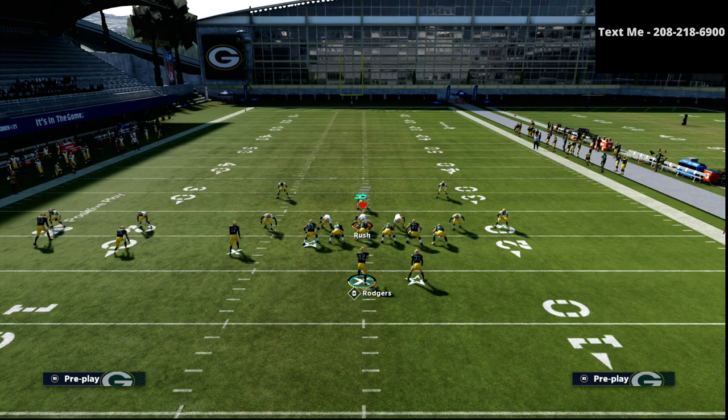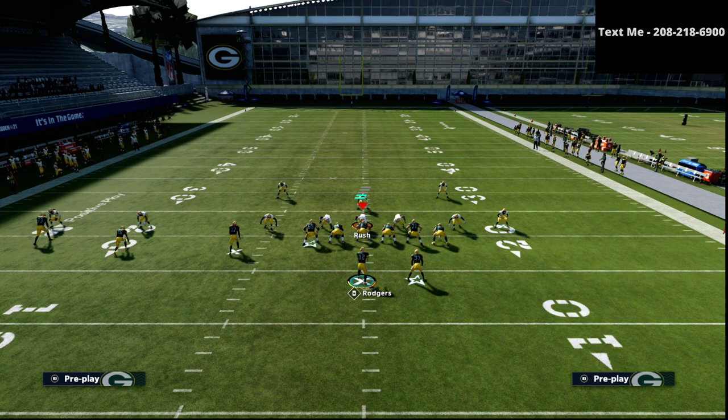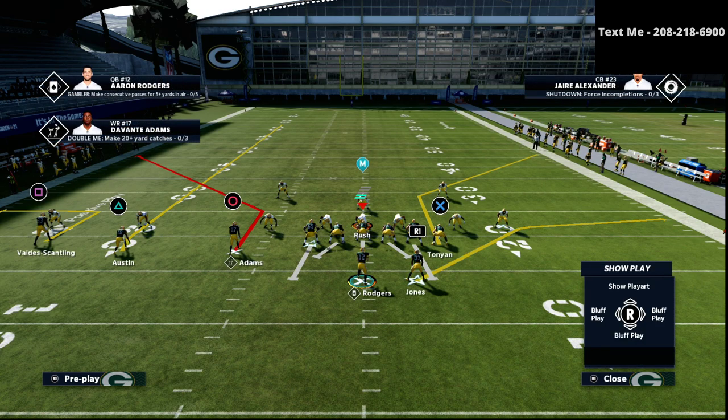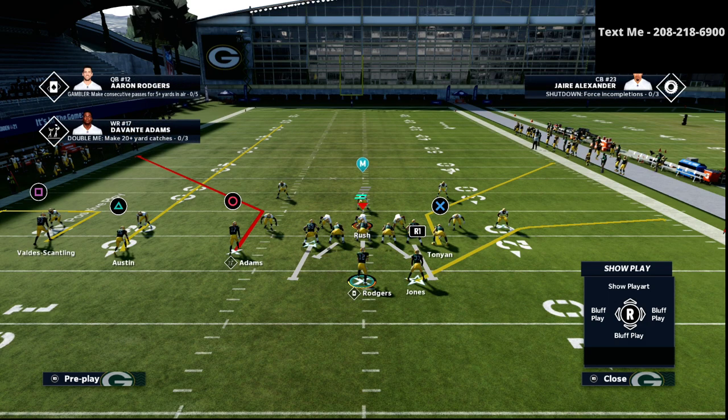The adjustments are relatively simple. We're just going to put the circle receiver on a smart routed corner route. We're going to put the square receiver on a five yard out route. We're going to put the triangle receiver on a little fade. And then on the right side, I like to smart route the tight end. So you have two sharp corner routes that are going to get open, especially if your opponent is deep halving.